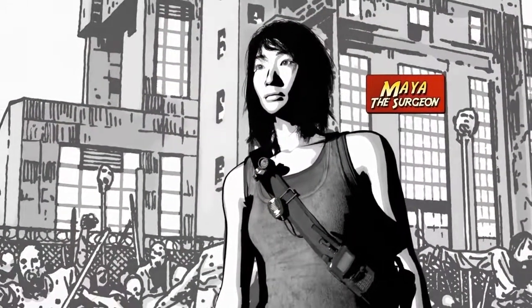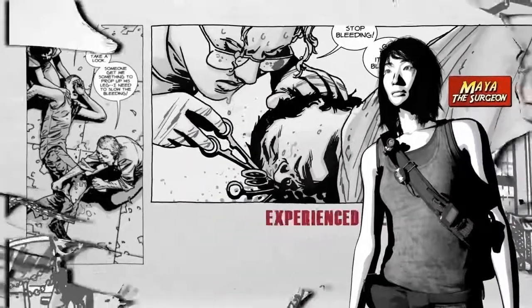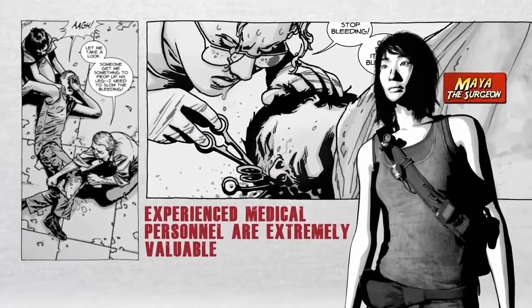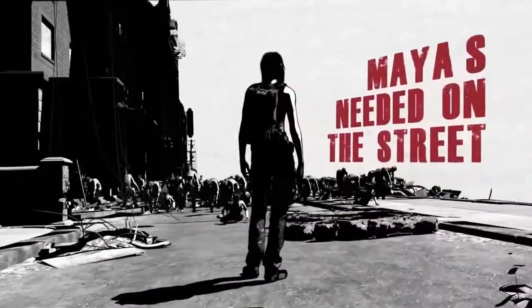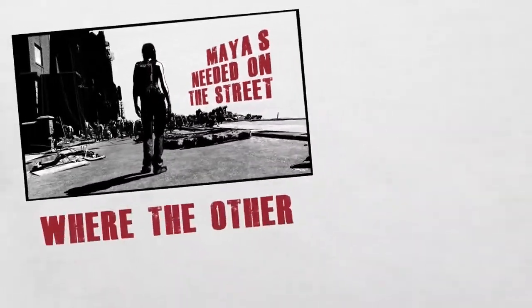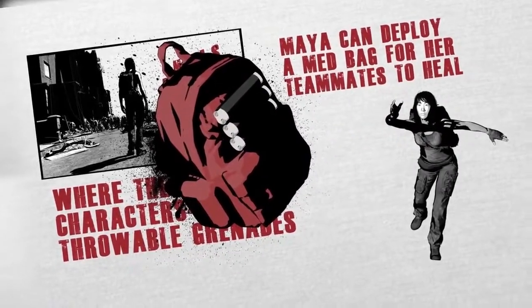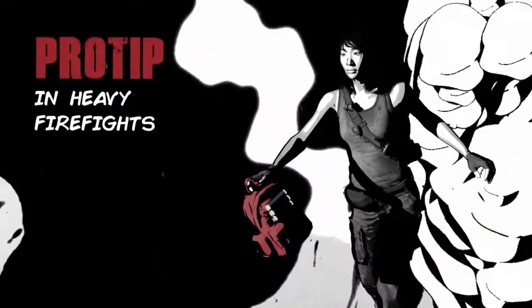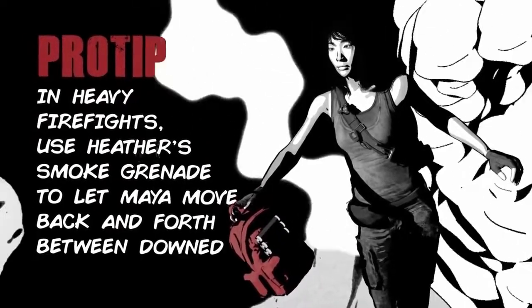Maya is a former surgeon and functions as the team's support class. In the books, experienced medical personnel are extremely valuable and almost never venture outside the communities, but Maya is needed on the street. Where the other characters have throwable grenades, Maya deploys medbags to her teammates to heal them quickly and keep them in the fight. Pro tip: in heavy firefights, use Heather's smoke grenade to let Maya move back and forth between downed players safely.